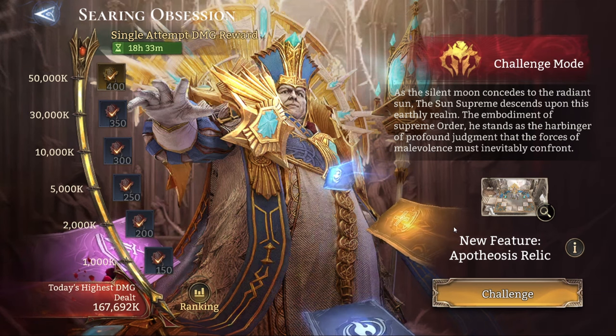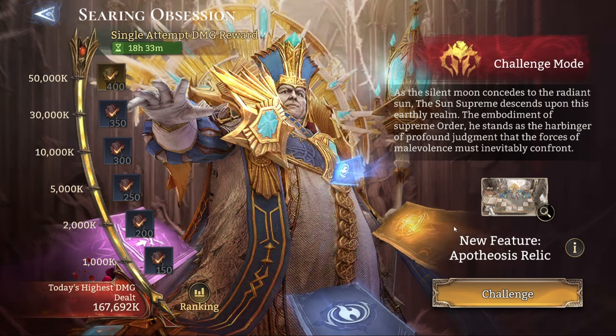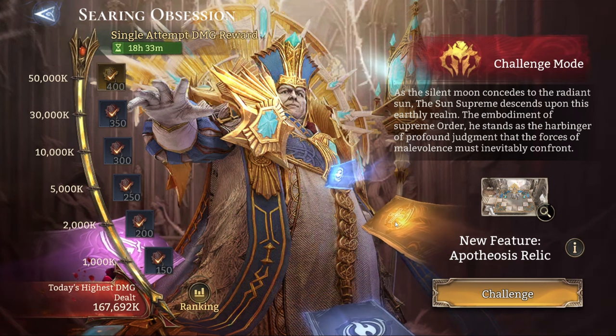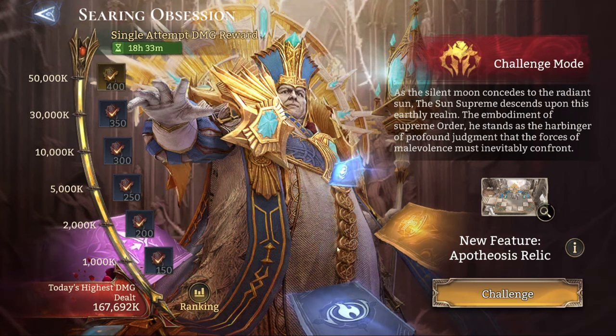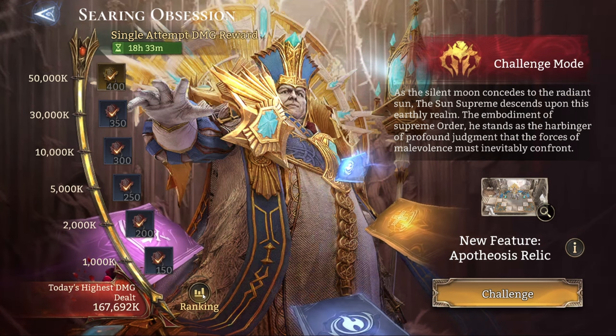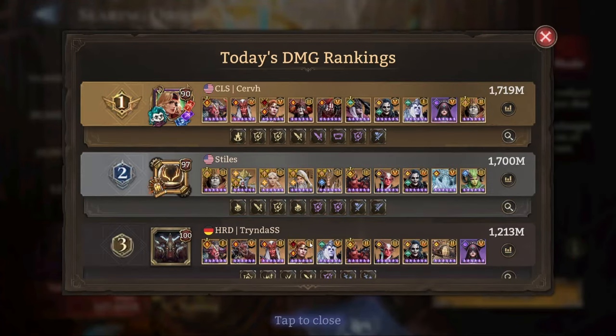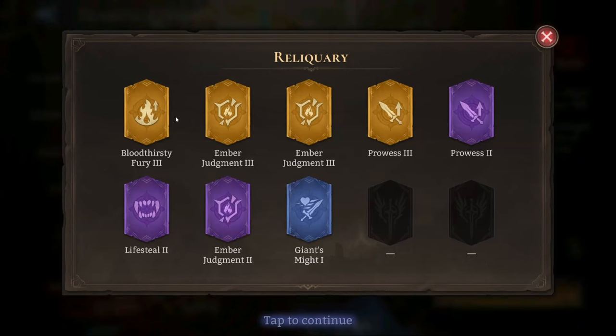This RNG somewhat reduces the importance of having a perfectly optimized lineup, but it doesn't mean you don't need to optimize at all. If you want to compete for the top 100, there is going to be some RNG involved. As you can see, the first-place player managed to get four legendary hypothesis relics, three epic ones, and one rare one.